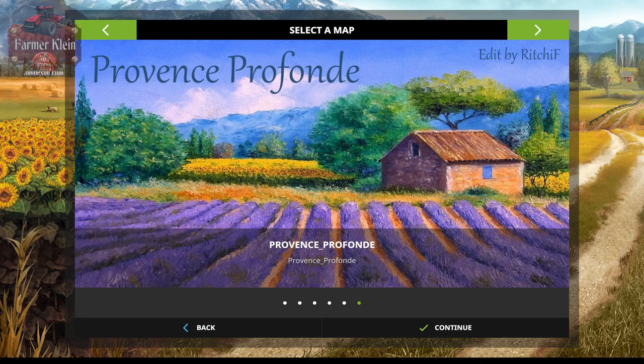Hello everybody and welcome back to another map first impressions video. Today we're going to take a look at a map from modhoster.com — there will be a link in the description below. When you download this map you'll need to unzip it, and in that zip file you will find the map itself plus the soy milk farm facility and the farm silo system mod. Those mods are already in the map, so if you don't put those in your mod folder you'll be missing out — I encourage you to put all three mods in your mod folder.